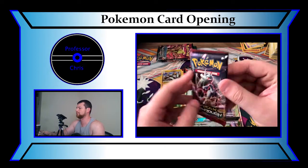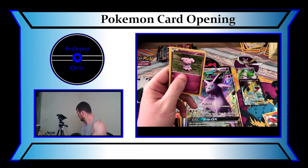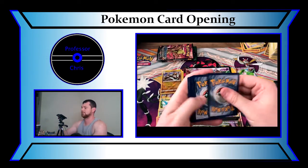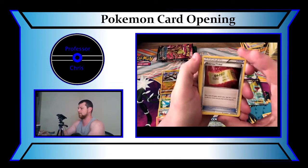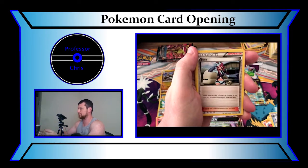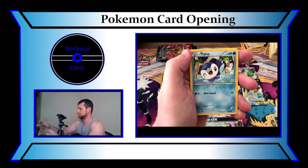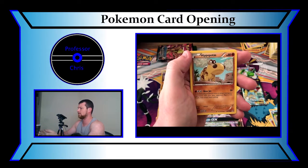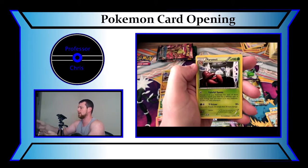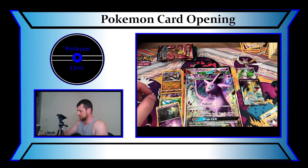Next up we have a Breakthrough pack. Trainer Code Card. We have a Rare Candy, a Primrose, a Skyla, a Snubbull, a Roserade, a Doduo, a Piplup, a Hippopotas, a Reverse Holo Zubat, and we have a Parasect. Very nice, not too bad.